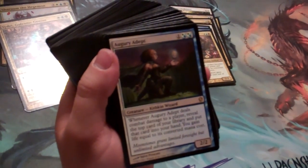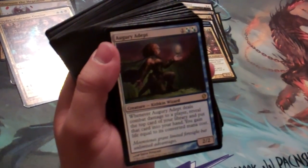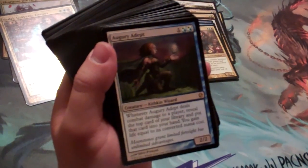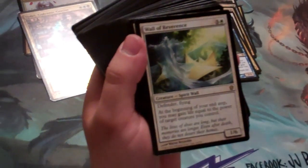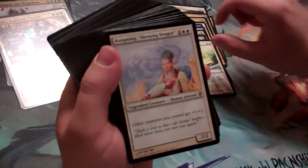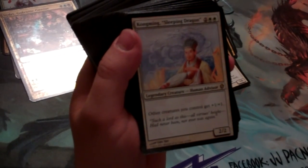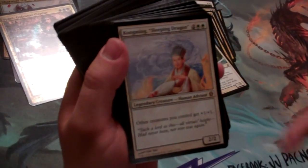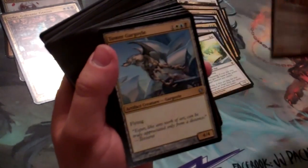Augury Adept originally saw play in the Lorwyn block — a 2/2 for 3. Whenever it deals combat damage, reveal the top card of your library, put it in your hand, and gain life. Wall of Reverence — we're going to be gaining a lot of life. Kong Ming, Sleeping Dragon is a Portal Three Kingdoms reprint, a 2/2 for 4 that gives other creatures +1/+1. Since it's a legendary creature itself, you can pull it out and make a commander deck with it as the general.